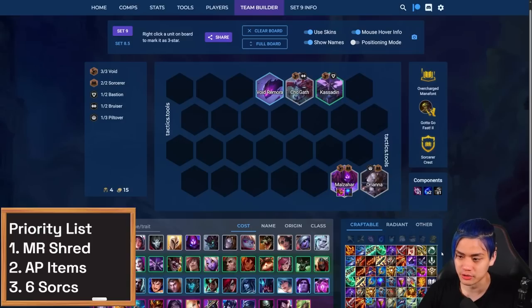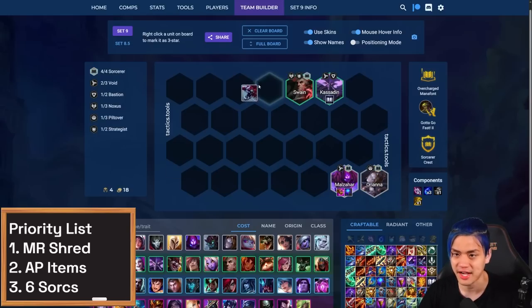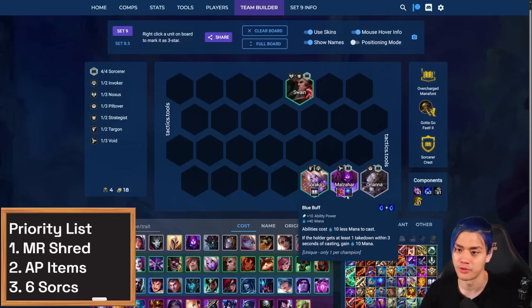If you have an early Sorcerer Emblem, you do want to play around it if you can. You can put it on an early Kassadin and play around Swain instead. This is what you'd play until you eventually find a Void unit. In the ideal scenario, you end up playing around Vel'Koz, but it's kind of hard to hit Vel'Koz early. Another surprisingly really good holder of the Sorcerer Emblem is Soraka, because she just does so well with all that flat AP.